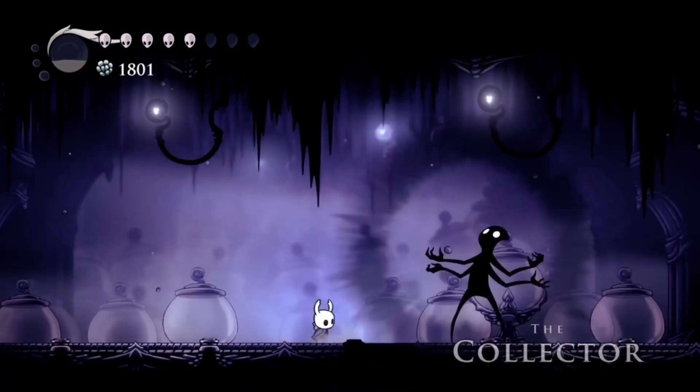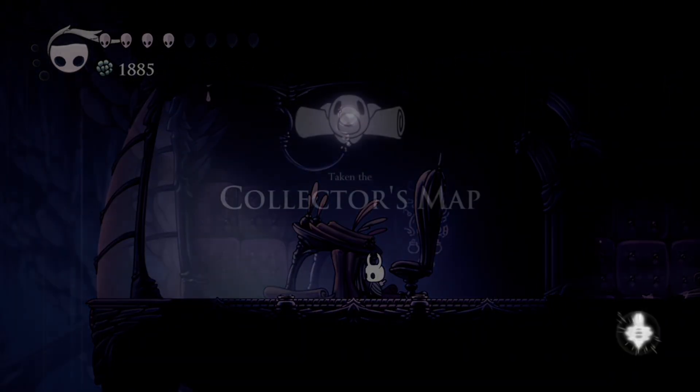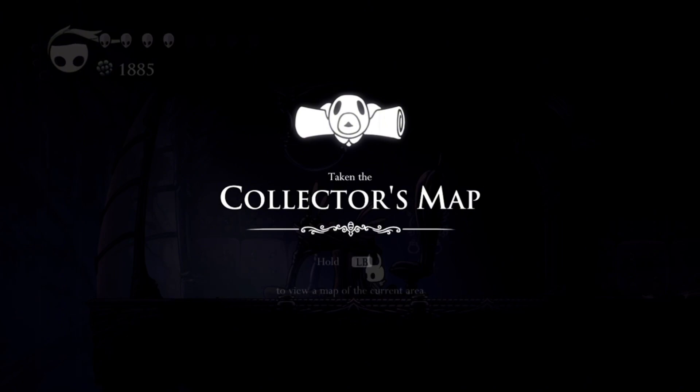Inside the tower is a boss named the Collector, and at the end of the tower is the Collector's Map, which shows you the location of all worm friends.